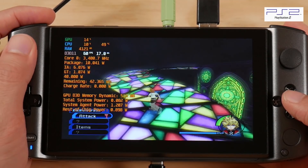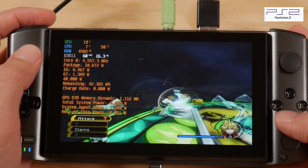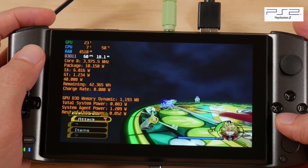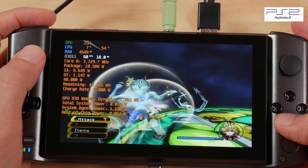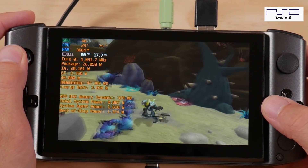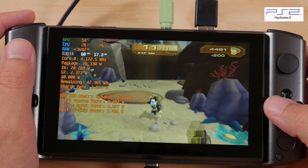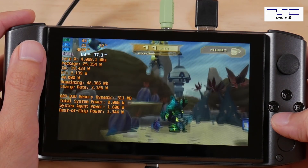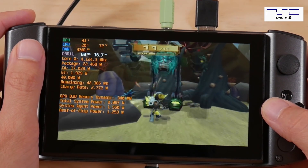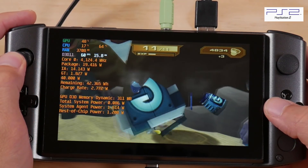Besides 3DS, PS2 was another system that really impressed me on this device, and that's largely due to how well it can run games at 2x native resolution with the safe emulation preset. The real wow moment was when I went to play Ratchet and Clank. I just tested this game a few weeks ago on the AYN Neo, so I have a good frame of reference for how this game should perform, and I can tell you this device runs circles around what the AYN Neo can do, thanks to that beefy CPU. I'll let the rest of the footage from this game speak for itself.